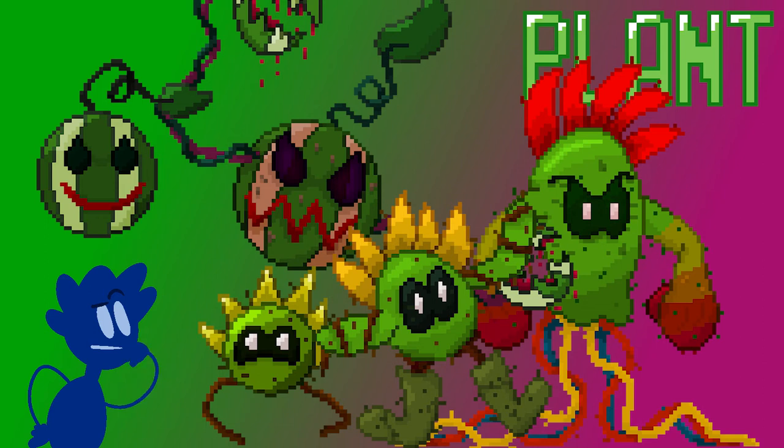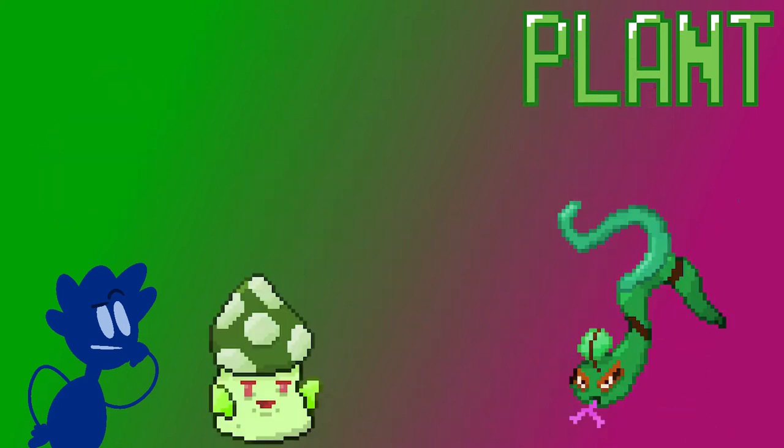The other two that are plant type, because they are literal plants, are Stoom the mushroom and Snatrix the grass snake. Although it is a snake, being based on grass snakes, I always imagine its body literally being made of grass. So technically it is a grass type of plant.